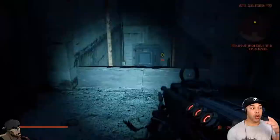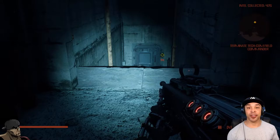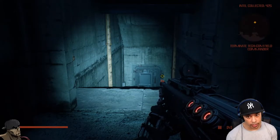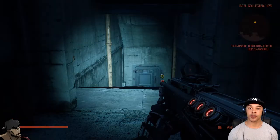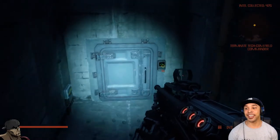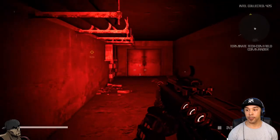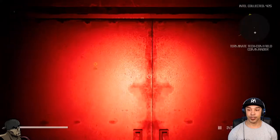All right, so after restarting the game and going back through, I managed to take out a few people — my intel collected, as you can see at the top, is 425. I managed to reach the Tech-Comm field commander — I think it's a bunker, correct me if I'm wrong — Tech-Comm bunker. The commander might be in here, but we shall see. Watch me just get destroyed here. Is there anybody I need to fend off? Let's do this again.